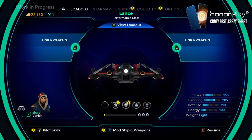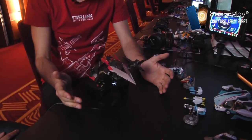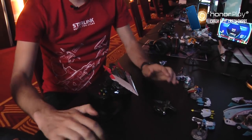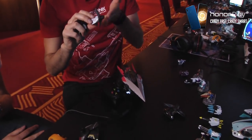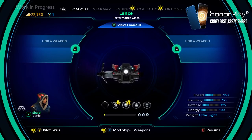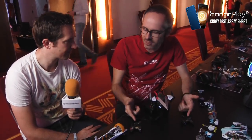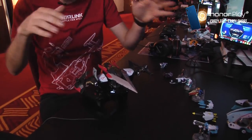Everything is interchangeable. Right now these two wings provide more handling, but if you want more defense, you can remove them and swap in wings from another starship like Zenith. When you connect them they appear instantly in-game and your stats change accordingly. You can even stack wings on wings — so if you want more defense but don't want to lose handling, just add the defense wings on top, giving you a wider ship that's also great for ramming enemies.